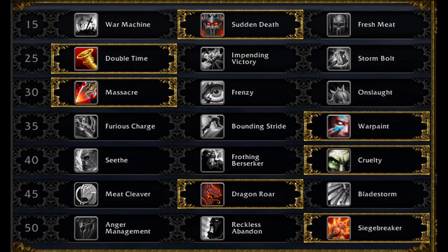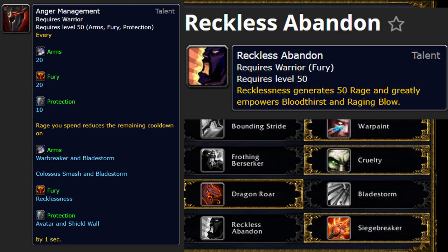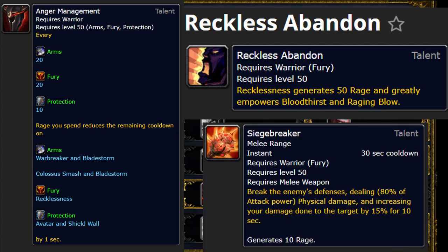Depending on the context, taking Bladestorm over Dragon's Roar for AoE situations is much more viable this expansion due to one of the legendary options I'll be discussing a little bit later. Currently, Anger Management and Reckless Abandon are simming very close to Siegebreaker. Siegebreaker still wins out, but I suspect that there is an Anger Management build and a gear set for it that beats out Siegebreaker — I haven't found it yet, but I do believe that there's probably one out there.